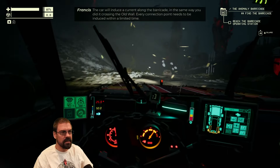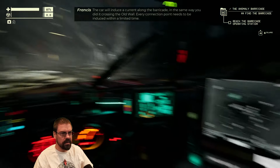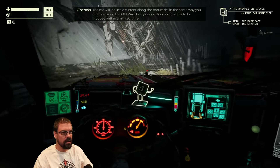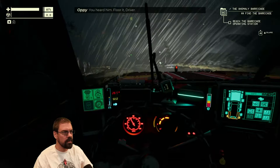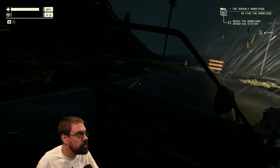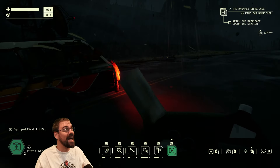Why does it say vehicle health empty? Oh, because my headlight. Mission briefing audio: 'Give us the rundown, Francis.' 'The electrical grid is your department — you know the plan as well as I do.' 'So you'd rather trust me than have to speak up for yourself?' 'Yes, you're on your own, driver. Good luck.' Fine — the regular anchors aren't enough to overcharge the arc device. There's an old anomaly barricade we can piggyback onto — archaic technology, an early attempt to stop anomalies from drifting out. The barricade's in bad shape, but what's a little rampant voltage leakage? The car will induce a current along the barricade — every connection point needs to be induced within a limited time. Electrify the entire barricade and we'll have all the power we need.